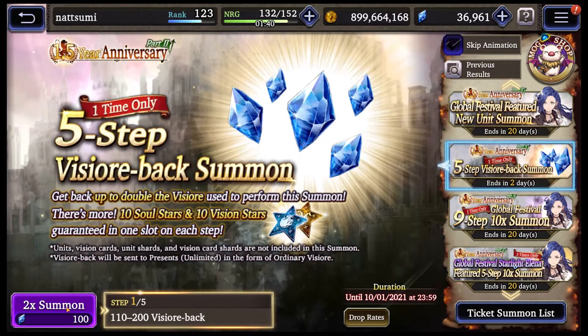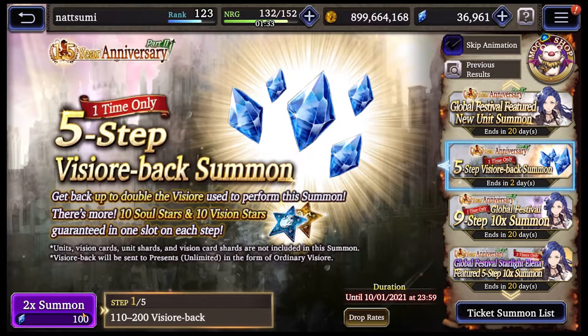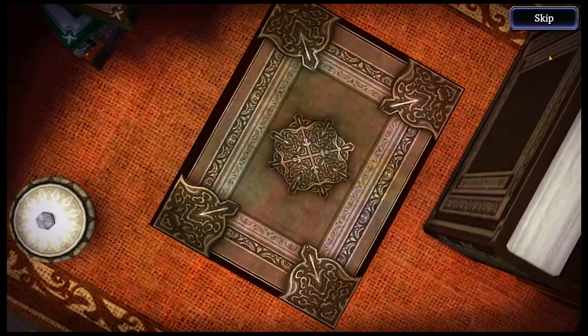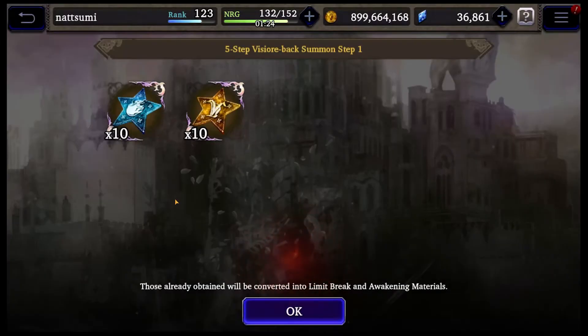I'll do this one first. This banner reminds me of an Alchemist Code banner. Too bad I didn't have 77k for the final step, but still free Vizior. It even gives stars — nice.